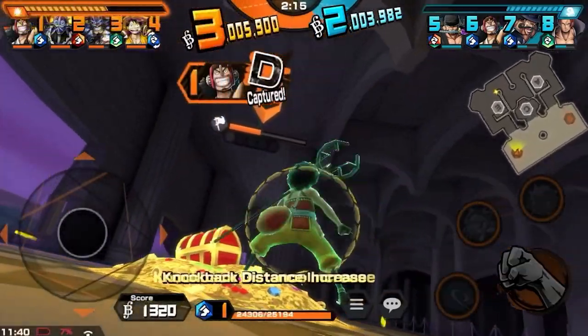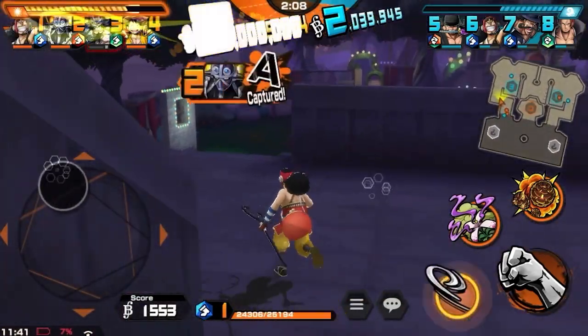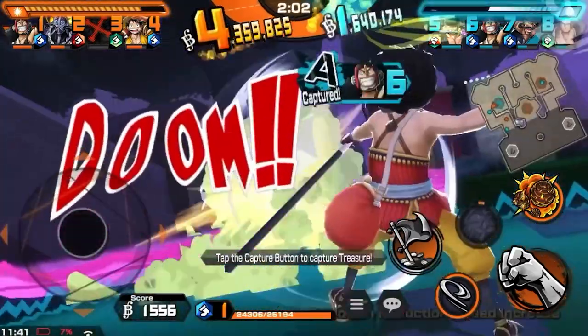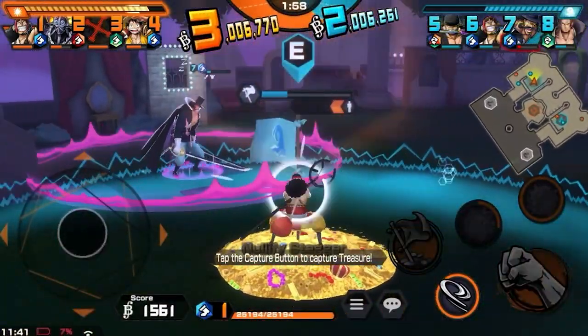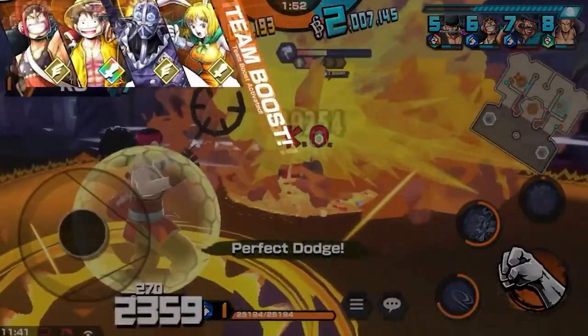Alright, easy caps right here. What's up with the Shanks? Oh nice dodge! Going for the back cap. Vista playing some defender. Put him to sleep - yes! You can just get the treasure while they're asleep on their own treasure area. That's so nasty. And he's dead. Nice. If we could just get one more flag right here, but the Shanks is really after us. He's tanking because of team boost.